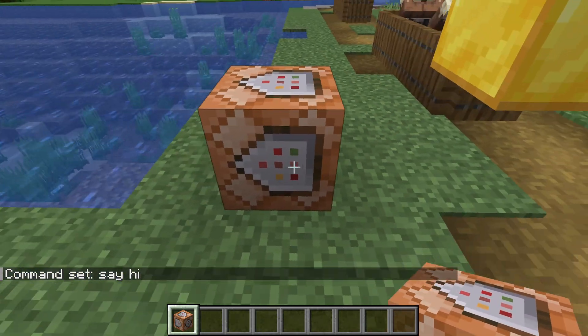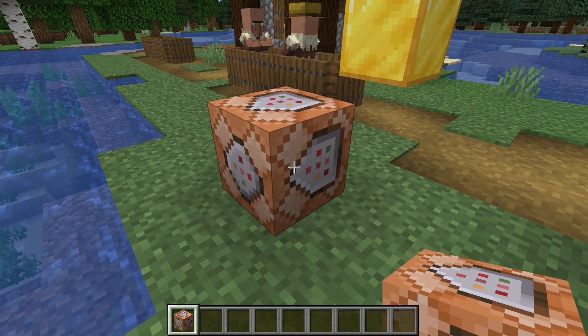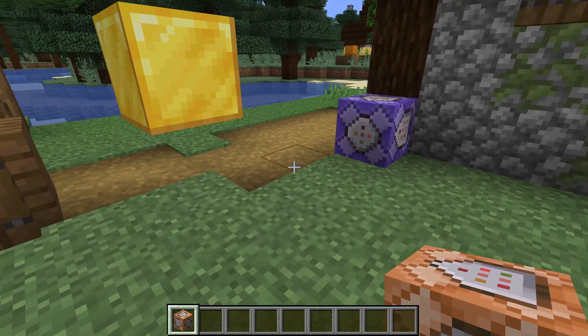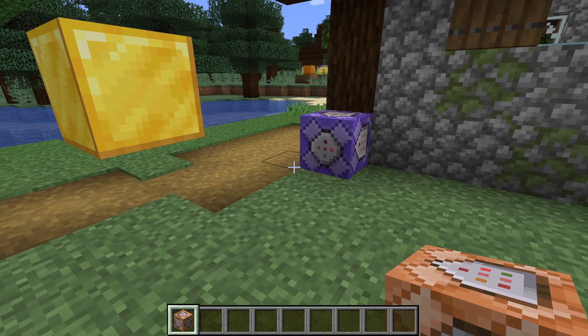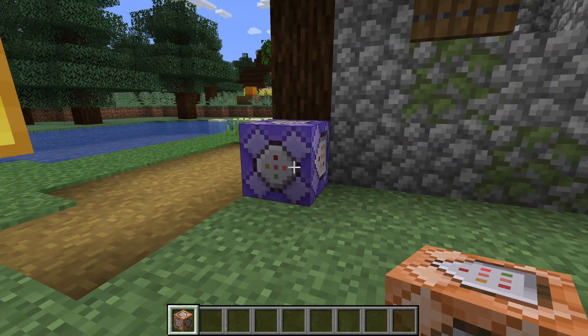Now let's say we want to run several commands in a row. Of course we could put a button on each one, but that's pretty tedious for the player of our map. Or we could put a redstone line connected to all of them, but what if the order the commands get run in is important? The answer to all of this is command block chains.